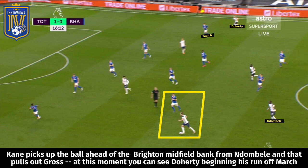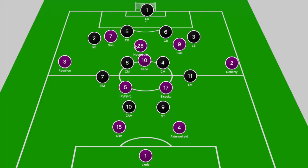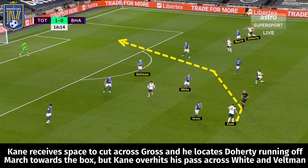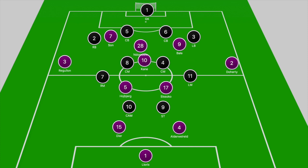This season we've seen Kane dropping off deeper to get on the ball. In the past, Kane dropped deeper because he was starved for service, but under Mourinho, when Kane drops deeper, the wide forwards make runs in between defensive gaps to break in behind, and Kane looks to pick them out. If Kane can't find that pass, he looks to play the ball out into wider areas before breaking into the box.